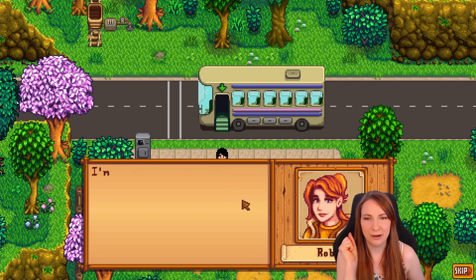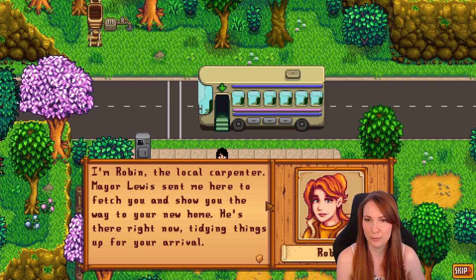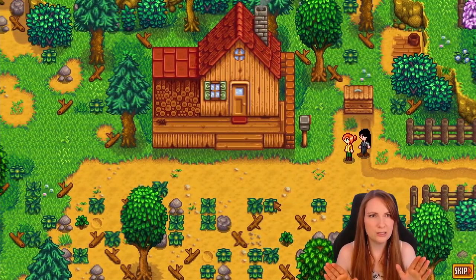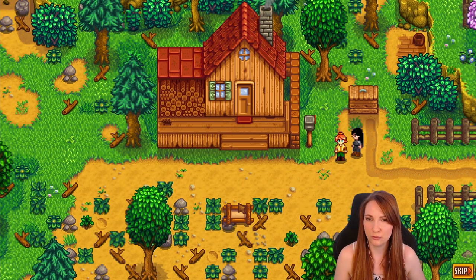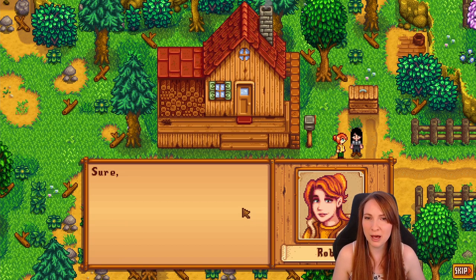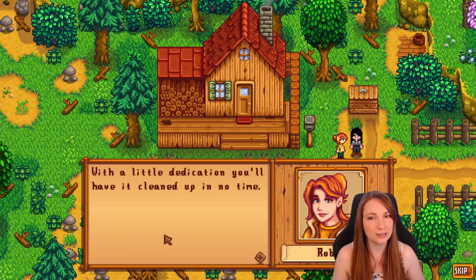Robin greets us: 'Hello, you must be Gia. I'm Robin, the local carpenter. Lewis sent me to fetch you and show you the way to your new home. He's there now tidying things up for your arrival.' We arrive at the farm — there's a lot of green, more space behind the house than normal. I see a lot of grass. Robin says: 'Sure it's a bit overgrown, but there's some good soil underneath. With a little dedication you'll have it cleaned up in no time.'